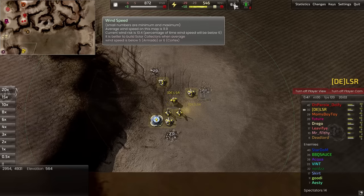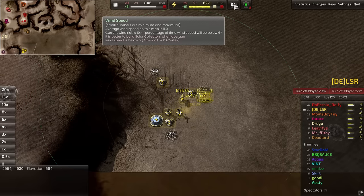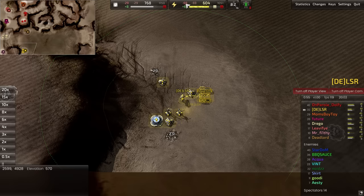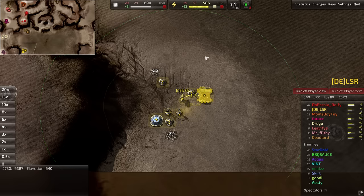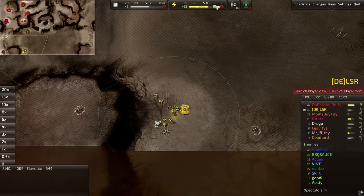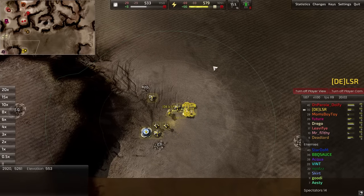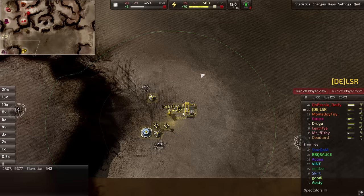After that, I usually slap around two or maybe three windmills. The core idea before you go bot lab is to have around 60 energy income. As you can see right here on the top, the drain on the commander making the lab is 69, and we generally want to have more or less close to full energy once we finish the lab. Going down to zero while installing isn't a good idea.